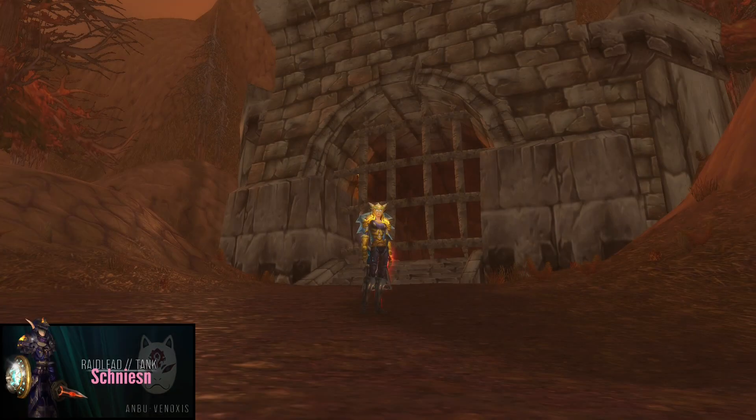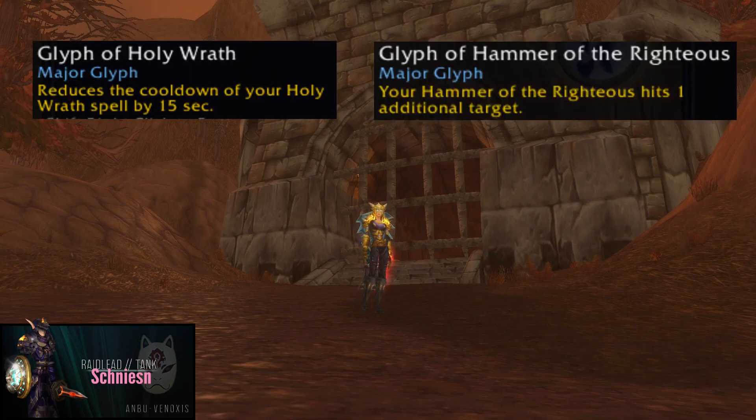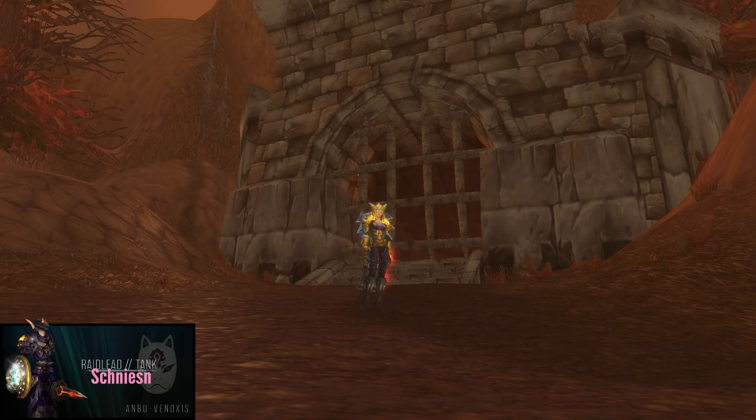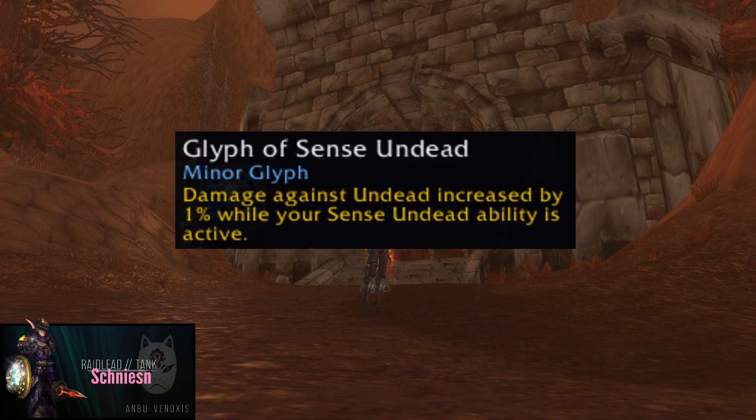Since 90% of all mobs inside Stratholme are undead, we have quite a few glyphs that boost up our damage output. For major glyphs I use Glyph of Holy Wrath, Glyph of Hammer of the Righteous, and Glyph of Consecration. But the Consecration Glyph is just out of laziness — it doesn't increase our damage output.